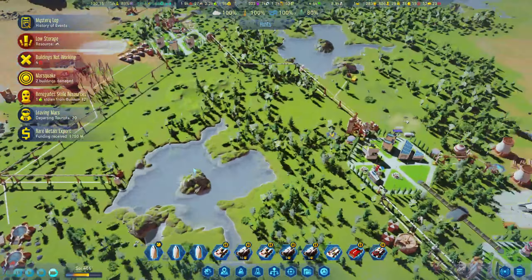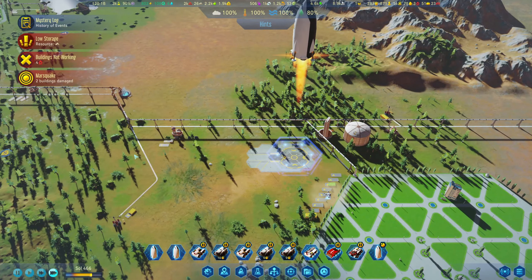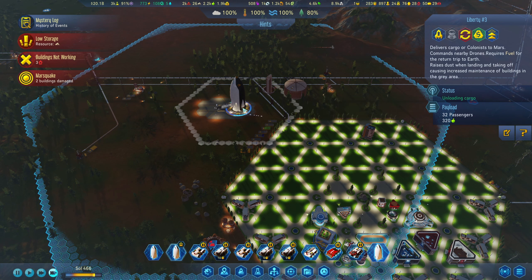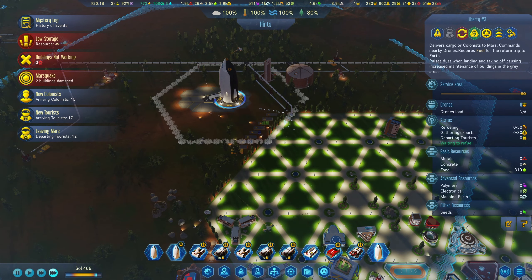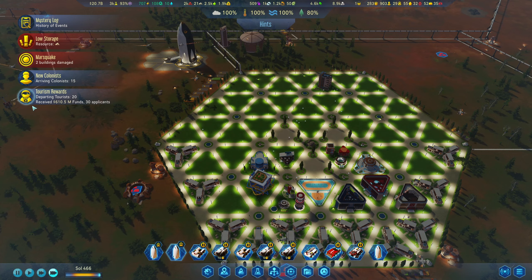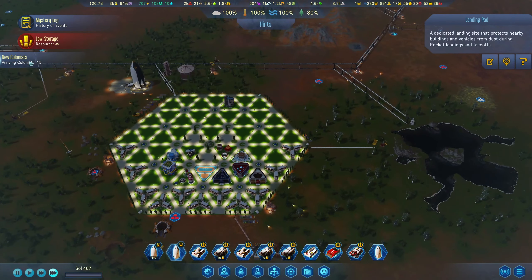I want to land this around here, because then we can get the tourists in there. Then the other tourists - hopefully they will leave. I'll send these back to Earth. Just want to see if we have some of them going in there. We'll wait and see. It tells me that there are people leaving, so they should be in here already. It's because we had this automated ship over there - my bad. That's all good.